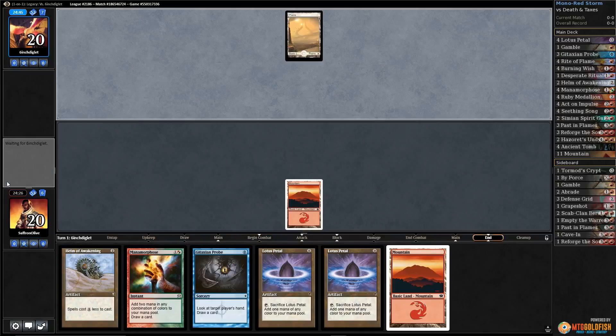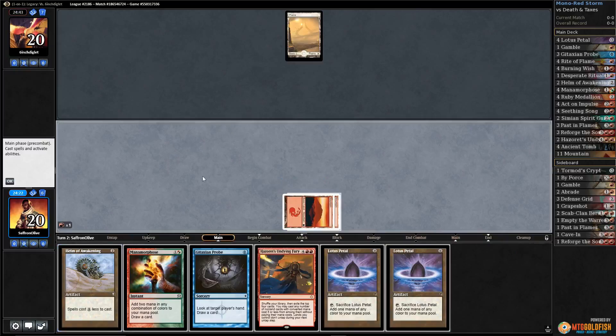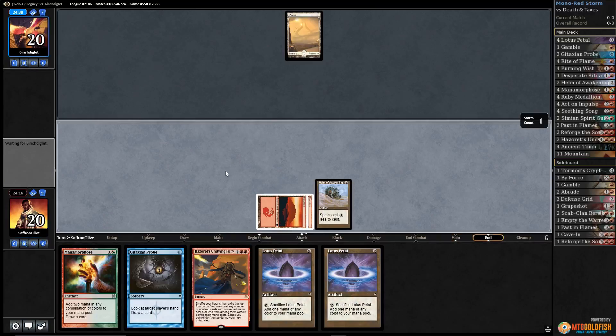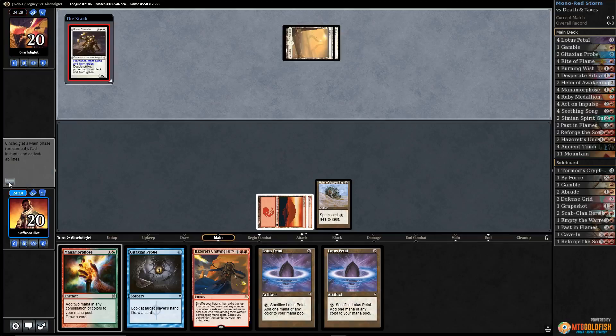This might be a taxes deck, which could be pretty annoying. I like Hazoret's Undying Fury. Let's play Helm of Awakening and pass the turn. I think we go for it next turn if our opponent doesn't have a Thalia — Thalia is going to make it a lot harder. Alright, Mirror and Crusader.